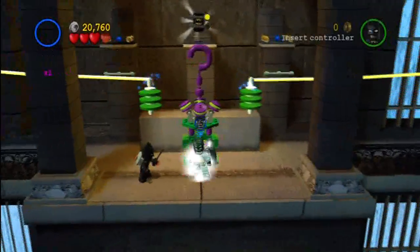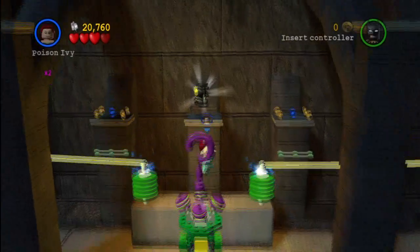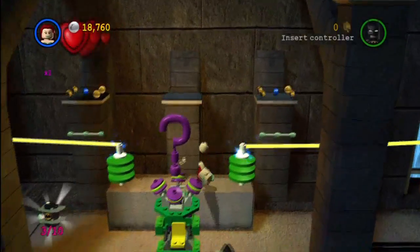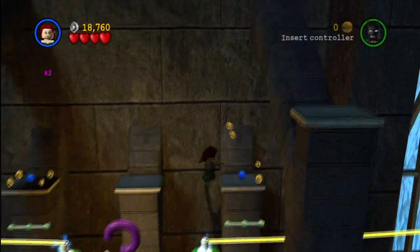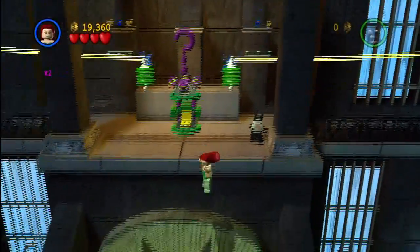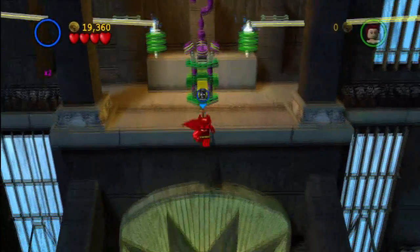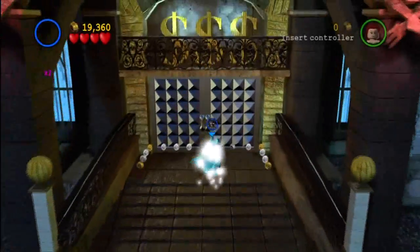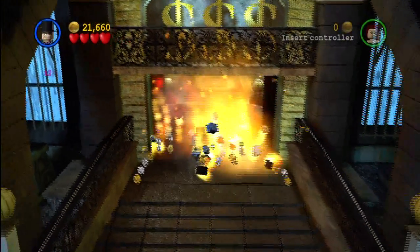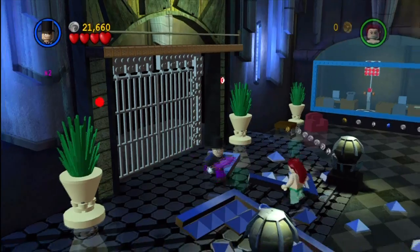In this area you've only got two minikits to worry about. You're gonna need a character that can jump really high, so someone like Poison Ivy works just fine. That electricity took me out — whoops-a-daisy. I forgot one more thing to do. You should use the helicopter to blow up that door as well — I completely forgot about it. So just keep that in mind.